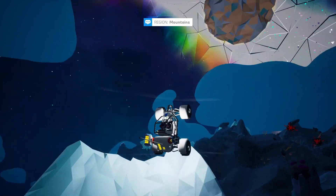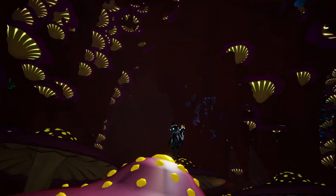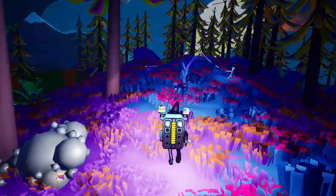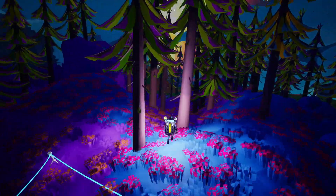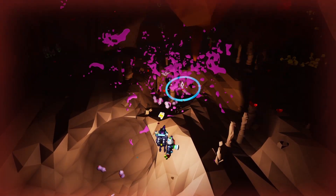Sylva is a huge planet, at least compared to its nearest neighbors, and with its size comes biome variety. There is no shortage of cool things to see on Sylva. For example, the Mushroom Caves is one of the most interesting biomes in the whole game, so let's give Sylva a 9 for its landscapes. There are a lot of plants on Sylva — it's a planet covered in forests, after all — but there aren't a lot of actual plantable species, and the ones you can find aren't unique to Sylva. So I'll give it a 5 for Flora.